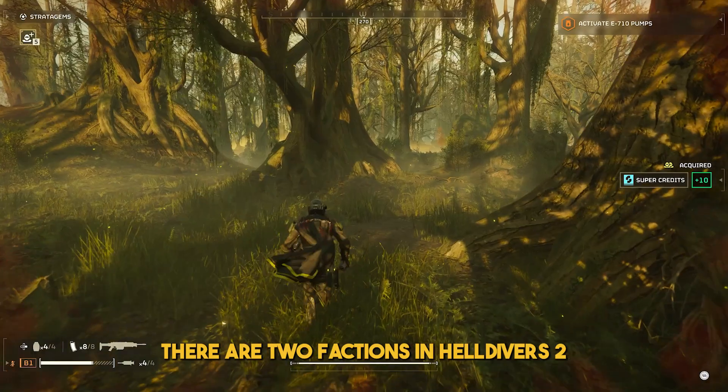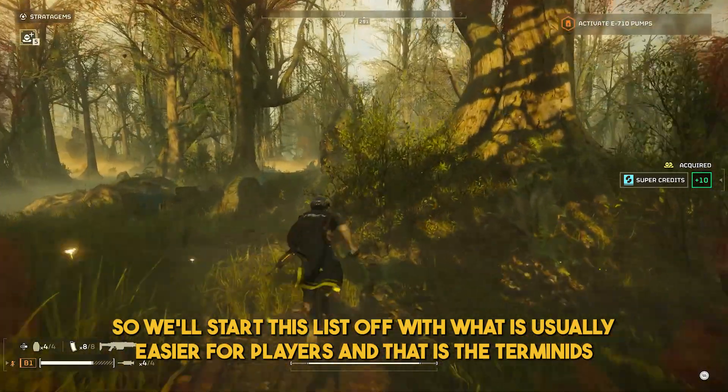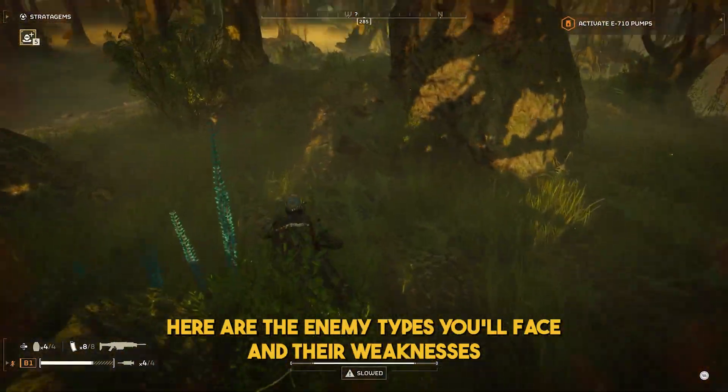Here are all the factions in Helldivers 2. There are two factions, so we'll start this list off with what is usually easier for players, and that is the Terminids. Here are the enemy types you'll face and their weaknesses.